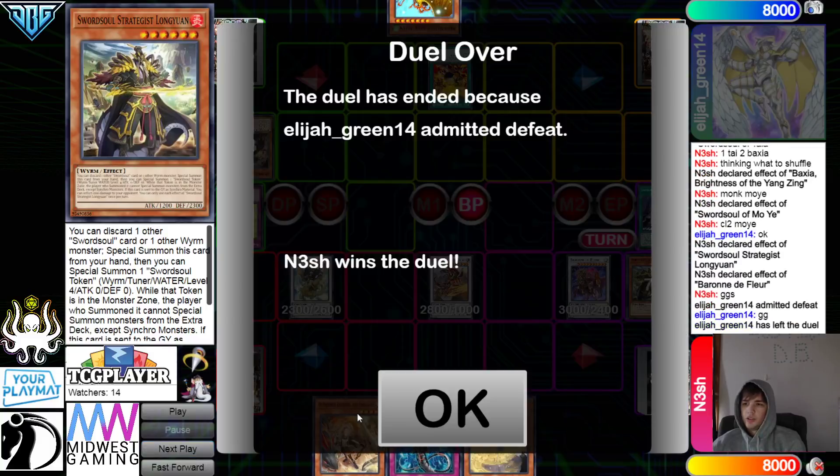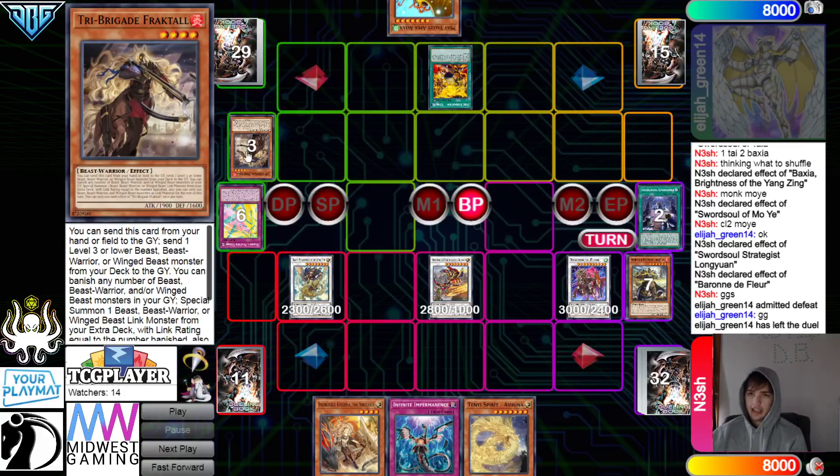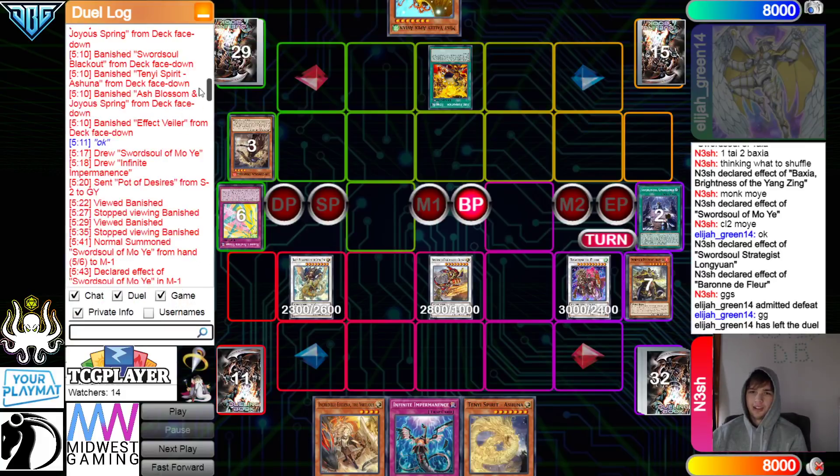That is going to be it for the Ironman. Wow, we really just saw Elijah Green — it wasn't even close. Both games were absolute destruction by Nesh — just straight OTKs. Tough. I want to see how long that match was — it's still like 22 minutes long. Obviously they want to play it correctly. Bird-Up is a big, very heavy combo deck. You don't want to mess that up.